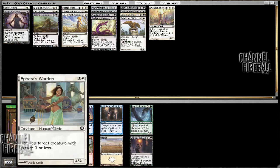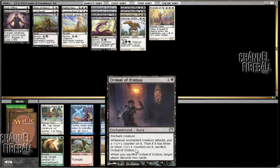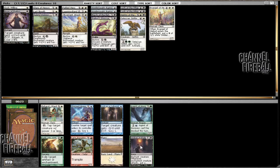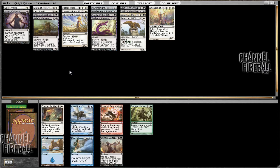Now there's an Ephara's Warden. I'm not really a fan of this because it's very expensive, and it's going to be slightly worse than the Ordeal. The Ordeal can definitely take over a game, especially when you have cheap creatures on the play. Whereas the Warden is just not really good at blocking at all, so you can't actually sort of tap something the turn that you summon it. It just ends up being very slow and not really great.